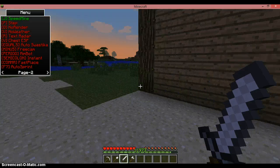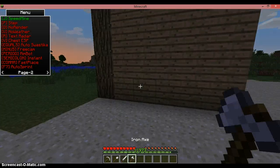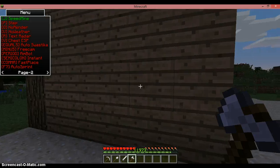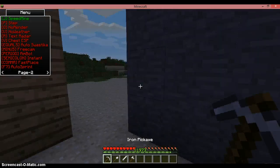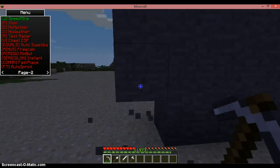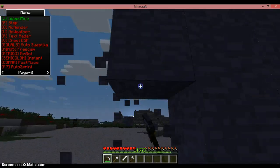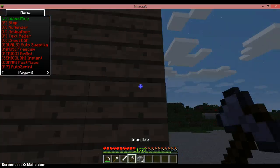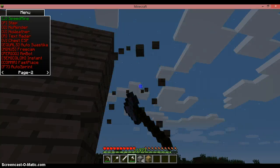Speedmine — basically, it just speeds up the process of breaking blocks with a pick or whatever tool you're using. It's quite simple really.